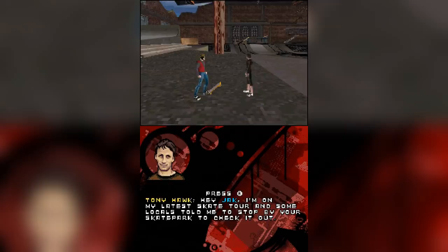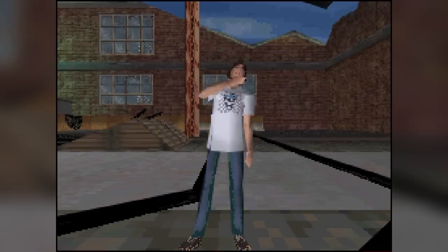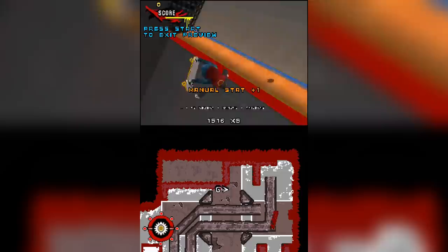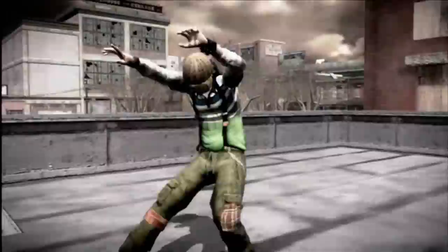The game starts at our run-down skate park with Tony, who is looking for a cool place to end his next tour. After speaking with Mike V and Shekla, who are also here apparently, we put down a new obstacle in the park and set off to meet pros to fund more. This is just American Skateland over again. They couldn't think of anything better? How about using the actual narrative of Proving Ground, where we have to focus on different styles of skating?